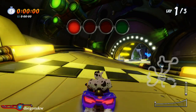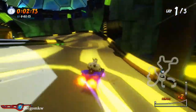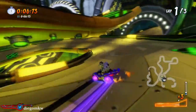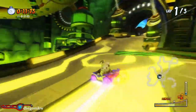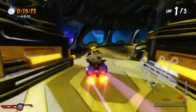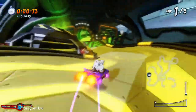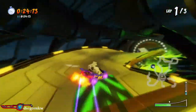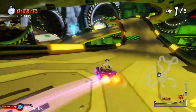Hub 4 is one world that a lot of people struggle with when it comes to maintaining blue fire. Oxide Station is honestly not that bad - at first I really struggled on maintaining blue fire here, but once again u-turning is very essential, and understanding how to maintain reserves. However, it's easier to maintain blue fire here than it is on Cortex Castle.